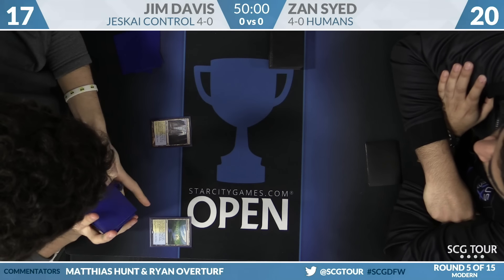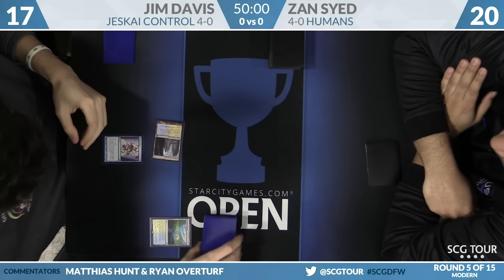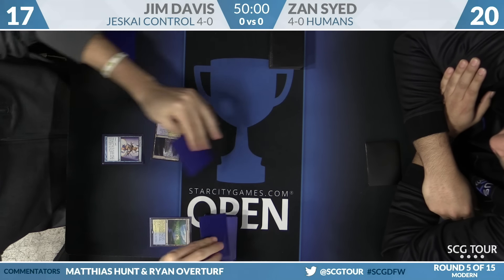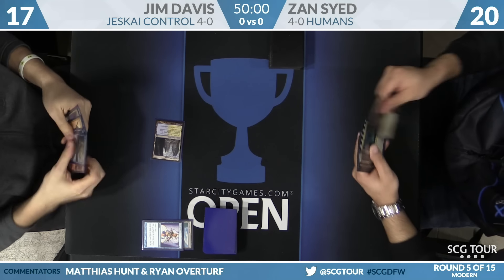Jim starts off with Hallowed Fountain. Looking at Jim's list, he has two copies of Jace, one Sphinx's Revelation, and two Supreme Verdicts. We just got a glimpse of the first Jace the Mind Sculptor being scryed to the bottom.